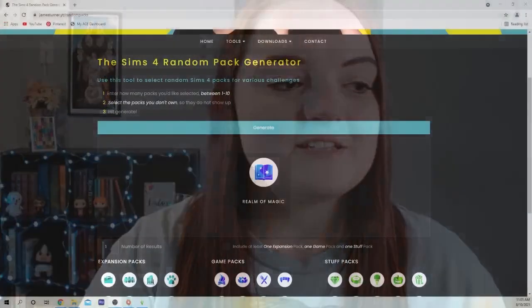Today I thought it would be fun if we tried a create-a-sim challenge where we use the packs from The Sims 4 to determine the outfit that my sim is going to wear. We will be utilizing this random pack generator by James Turner. I will of course have that link down below if you want to use it and try this challenge yourself. It's not really a challenge — I've seen other simmers use this to do builds and stuff, but I wanted to try it with create-a-sim because it looked really fun. So meow, without further ado, let's begin.